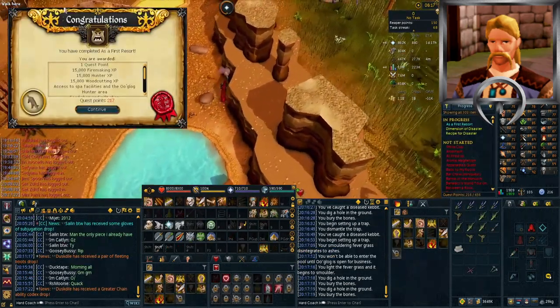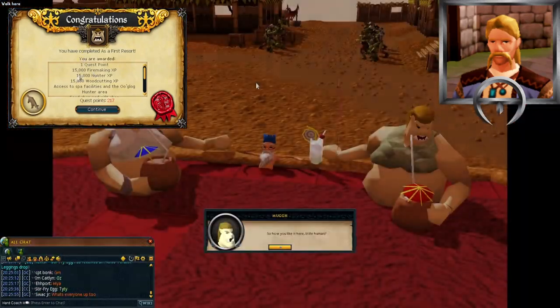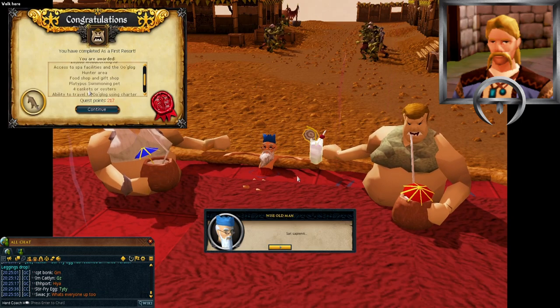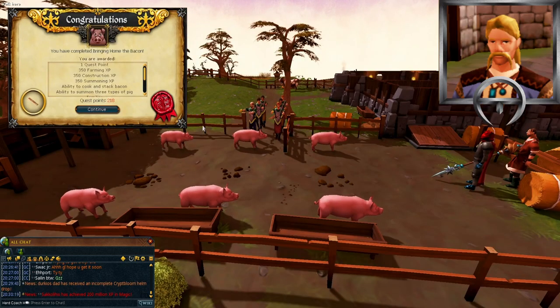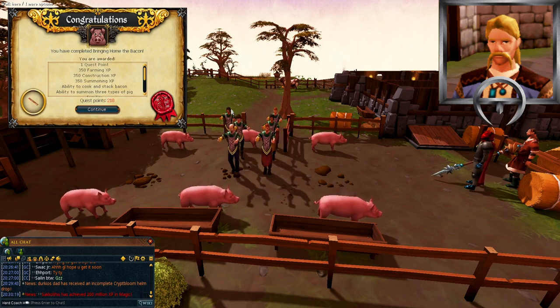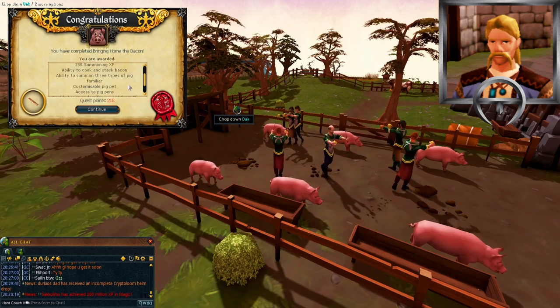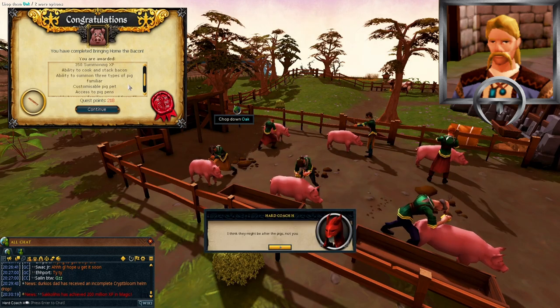Still on a detour - we knocked out A First Resort for access to the spa and a blog so we can start stockpiling meat for our player-owned farms to feed spiders and dragons when we get there. We also knocked out Bringing Home the Bacon which is required for the Contract Clause mystery to then unlock Ancient Summoning. I just figured it would be a good one to do while we're out doing random things.